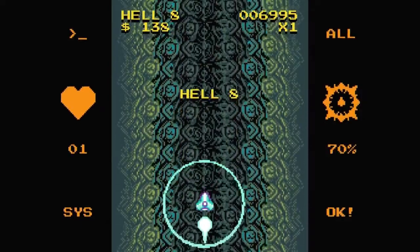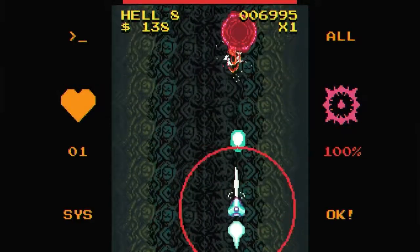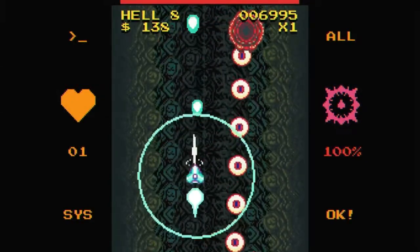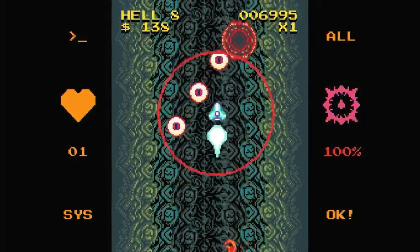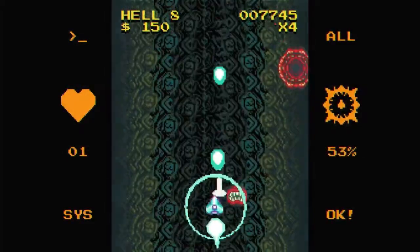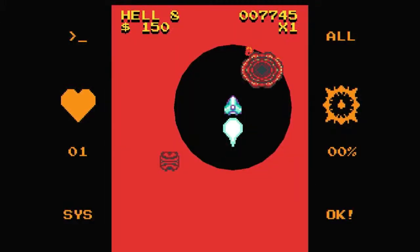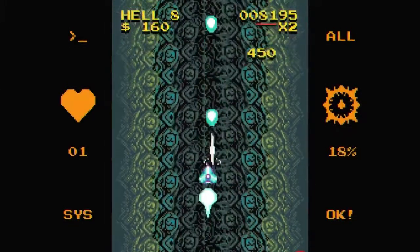Hello and welcome to today's video. In this video we're going to be looking at the Coin Hunter 3 achievement in the game Void Gore. In order to get this achievement we need to complete and get a total of 2,000 coins in the game. This will also unlock the Coin Hunter 1 and Coin Hunter 2 achievement in the process.